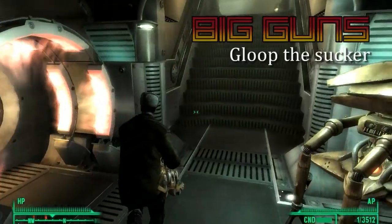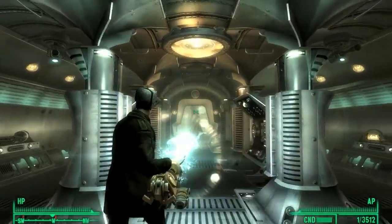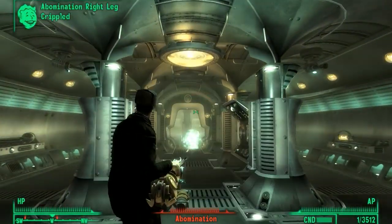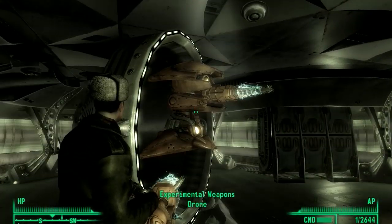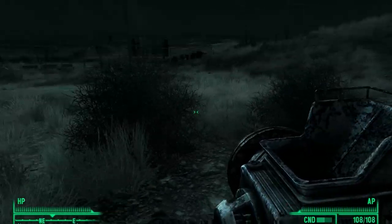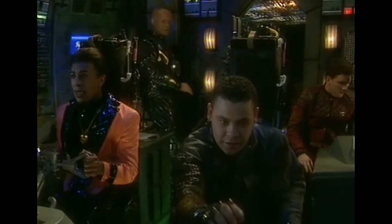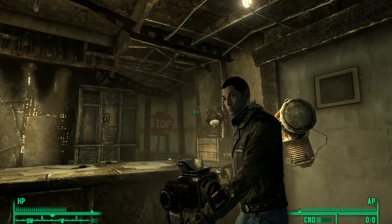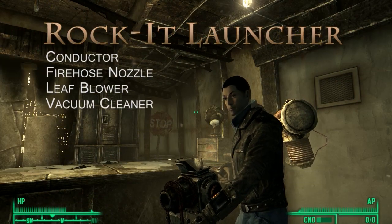Among the weapons in Red Dwarf, Lister most commonly uses the Bazookoid. His combat skill is therefore Big Guns, and when we get a chance, we'll use the Fallout equivalent of a Bazookoid, which is the Drone Cannon EXB. You can find it in the weapons lab in Mothership Zeta. Until then, we'll take a page from the episode Sirens — Lister tweaks the garbage disposal unit on Starbug to fire compacted garbage at a meteorite. The Rock-It Launcher is easily acquired early on and uses the same principle.